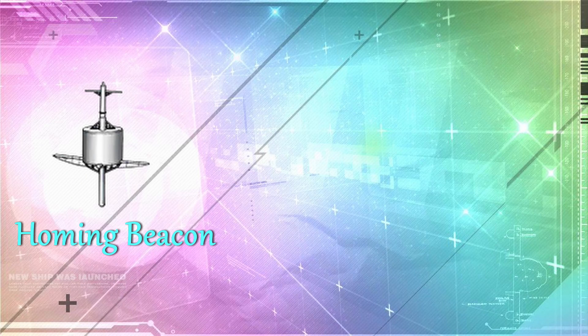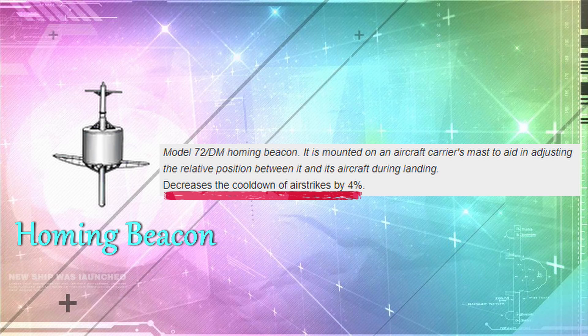The next item is the Homing Beacon. This is a very good item especially for healing carriers, because the faster airstrike cooldown means it is faster for you to get your heals. The reason why it has a faster airstrike cooldown is because it is based on the British Type 72DM Homing Beacon, which emits a signal that allows aircraft to determine the exact location of the carrier so they can find their way back even under conditions of poor visibility.